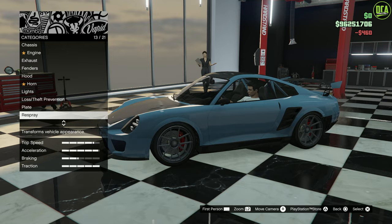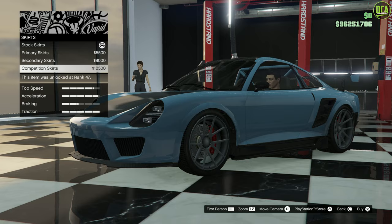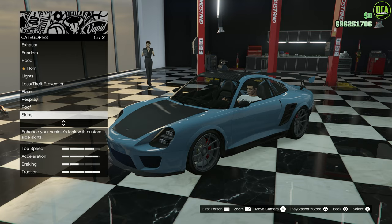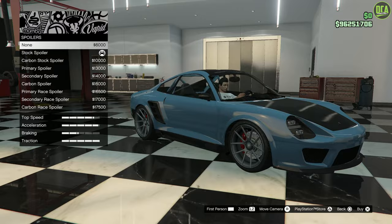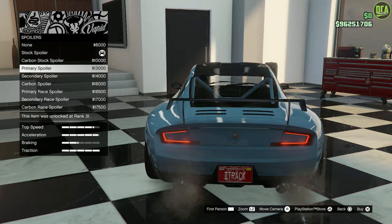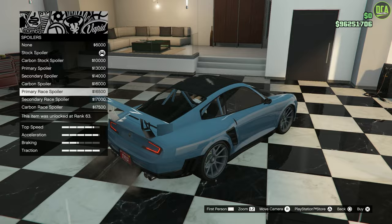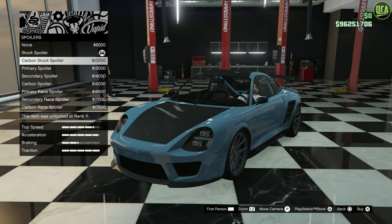The roof offers stock carbon, primary, and secondary — I'll keep the carbon to match the hood. For skirts, you have stock carbon, secondary, primary, and a competition option that adds a skirt under the skirt that's already there — the customization on this car is very lazy. For the spoiler: no spoiler gives a clean look, the stock spoiler is a solid option, then there's a carbon version, a primary spoiler, a different spoiler style, and the race spoiler which sticks out a bit too far for my taste.